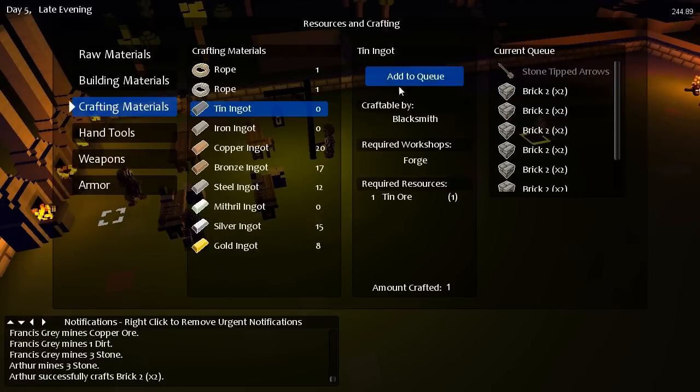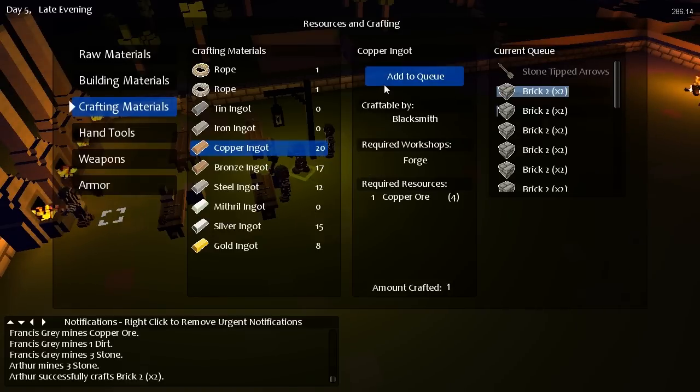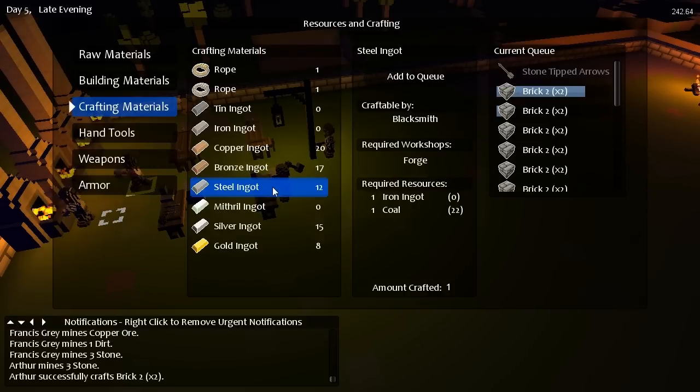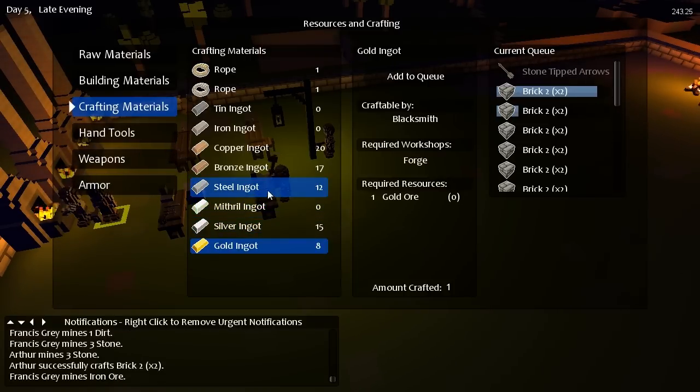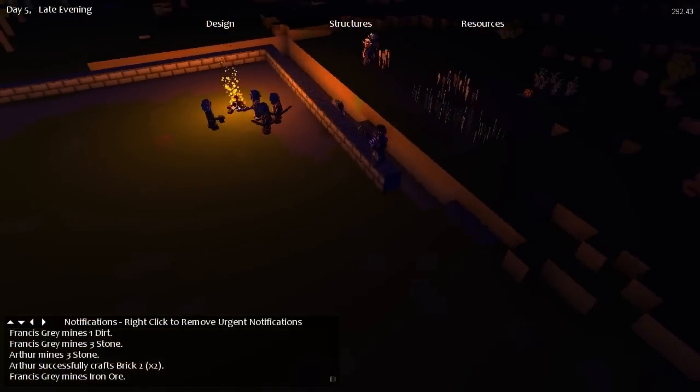We've got a tin ingot. Iron — one, two, three, four, five, six. Copper — one, two, three, four. Bronze — we don't have any tin yet, don't have any iron yet. Okay. So start making that stuff.